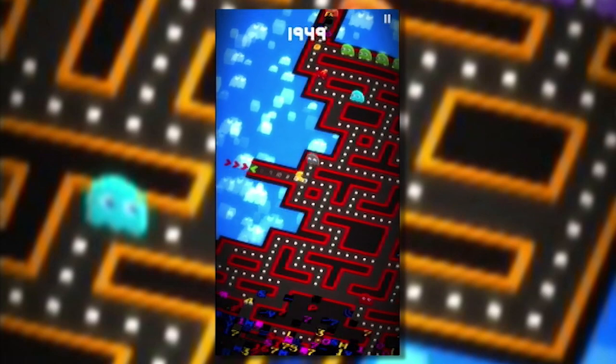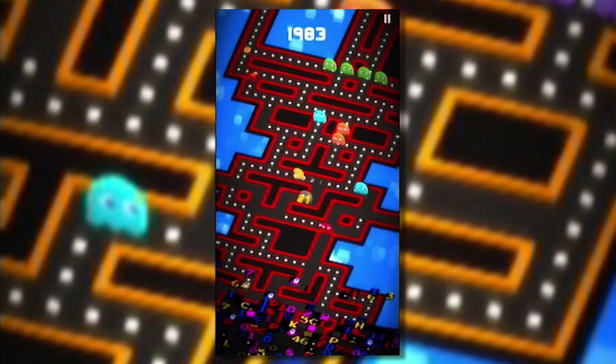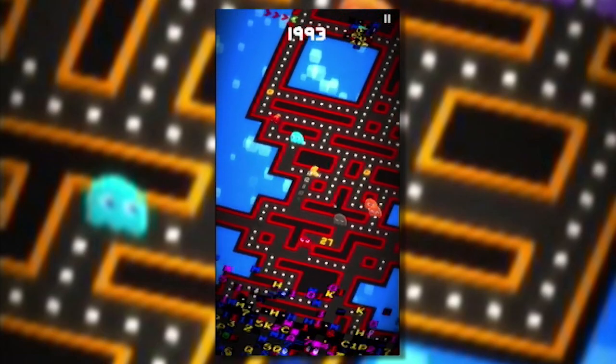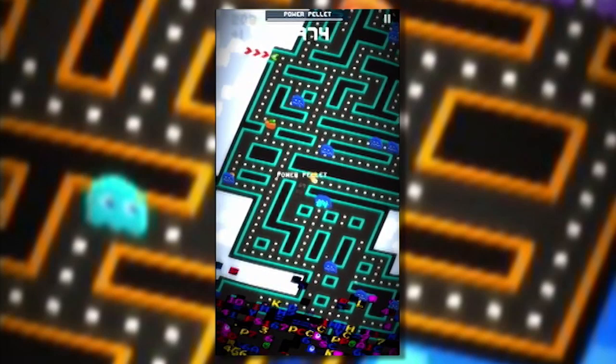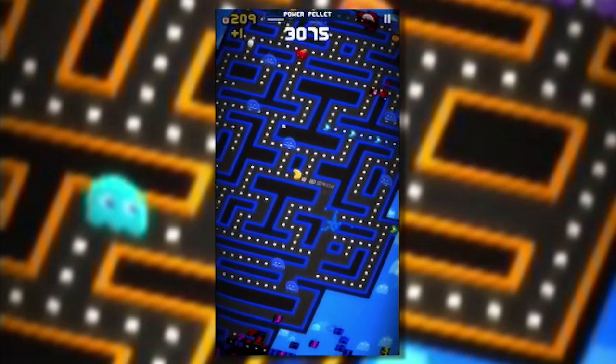You need to navigate your way through an endless maze filled with ghosts, all on the hunt. You do this by swiping your finger up, down, left, or right. And Pac-Man has had a bit of an upgrade — the more pellets he eats, the faster he moves, and if you get a good rhythm going, you can be tearing around the screen at quite a pace.